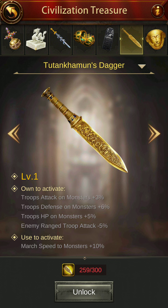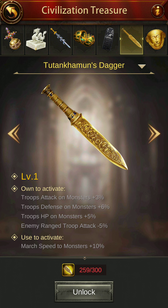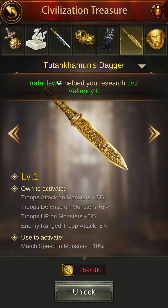Okay, this is going to be difficult to pronounce — Tutankhamun Dagger. We're going to call it the Toot-dagger. Own to activate: troops attack on monsters plus 3%, troops defense on monsters plus 6%, troops HP on monsters plus 5%, enemy ranged troop attack minus 5% — this gives you a debuff, very nice. March speed to monsters plus 10% — this is good.